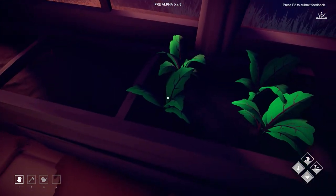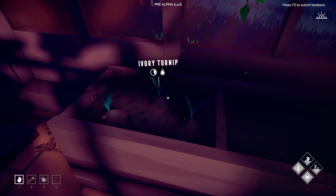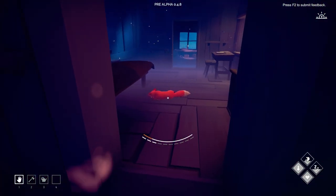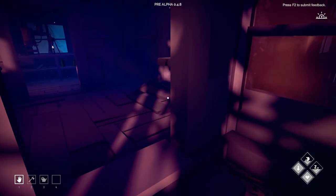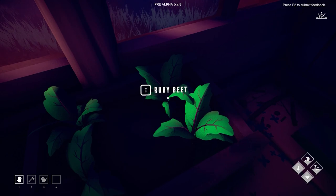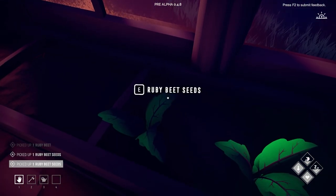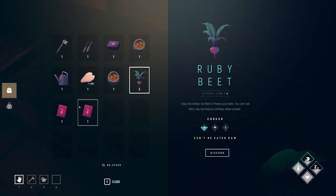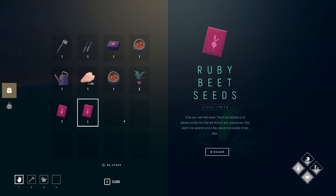The ruby beets are in - press E to pick those up. Actually I want to see how long they stay in the ground. I'll go ahead and pick them up - and you get seeds as well, actually packets of seeds. Brilliant!